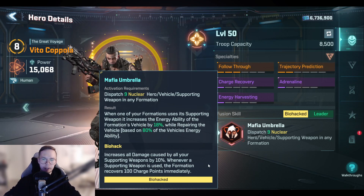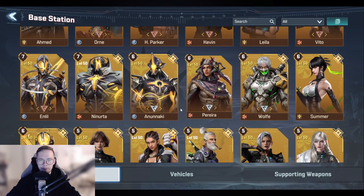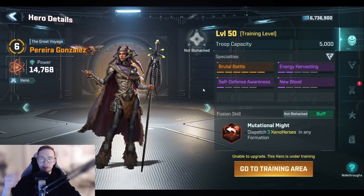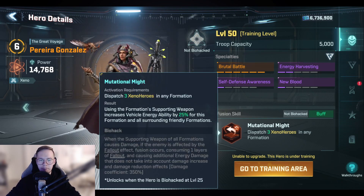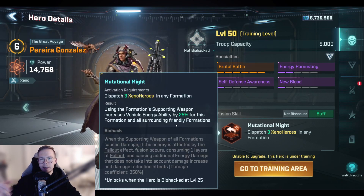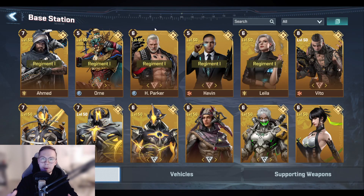For Vital, the biohack ability increases all damage caused by all supporting weapons by 10%, as you can see right there. Each hero that has been biohacked will have this ability. If I take Pavira here as an example — which is not biohacked — you can see the biohack skill is grayed out, meaning it is not activated and you can't use it.